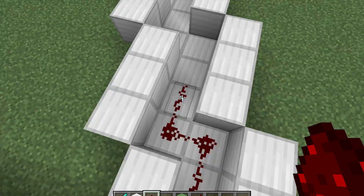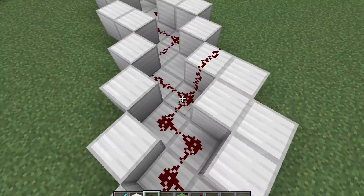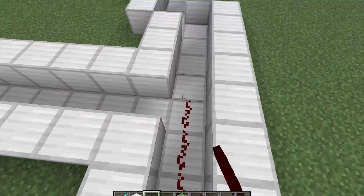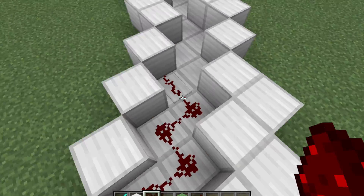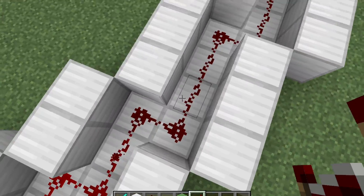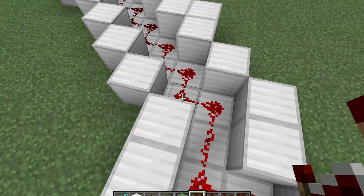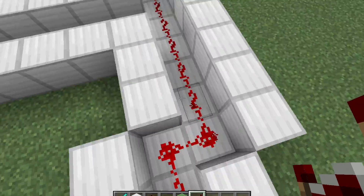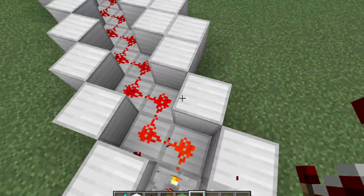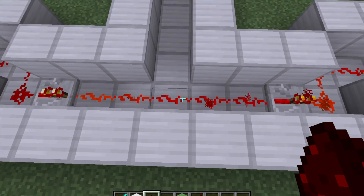Now I'm going to put redstone all over the entire thing. There are a lot of steps here and they seem pretty tedious. You want to put a redstone repeater for each time there are three blocks in a row — like right here on the circle edge. You can put them basically anywhere but I like to keep it symmetrical.